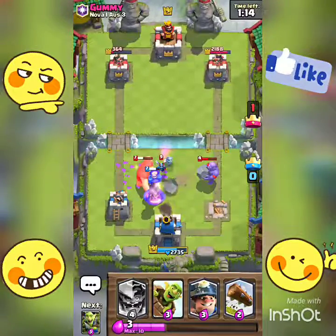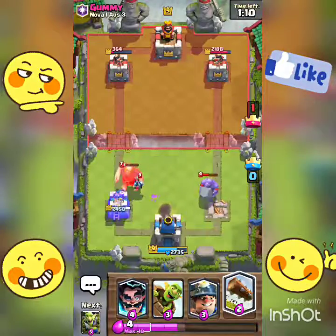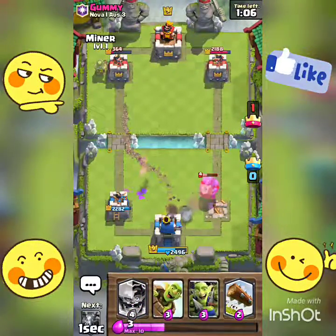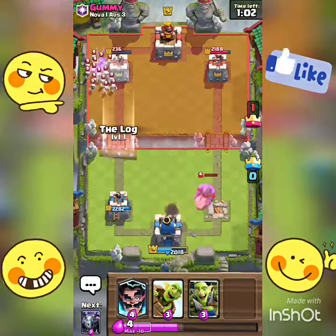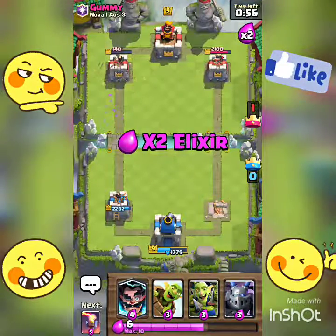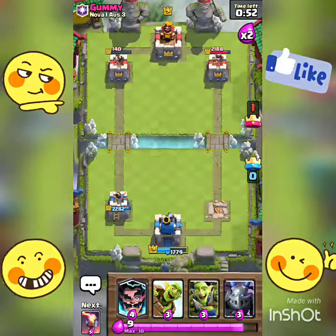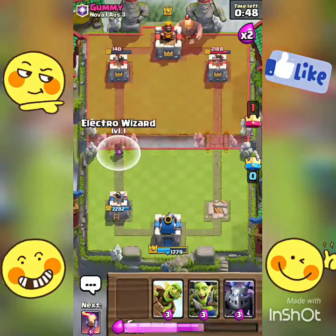Plus we have the Skeleton Army — okay he's gonna get it. Bowler's gonna do a little bit of damage, that's all good. Just got a little chip. He's not letting me have a single chance at that tower — I know he's saving his arrows. Where's his Giant? Once he puts his Giant down we're going for a big push. He's gonna switch — okay, Electro Wizard.